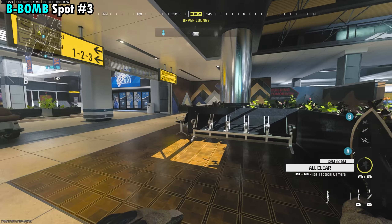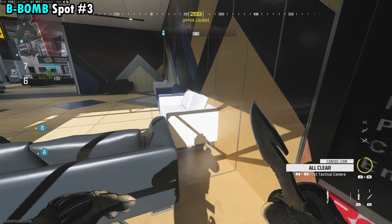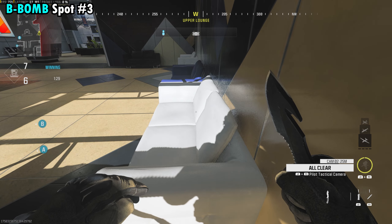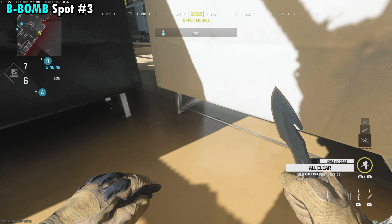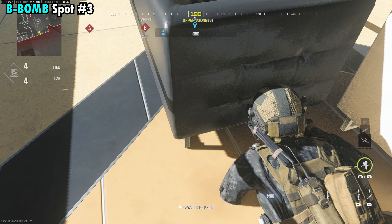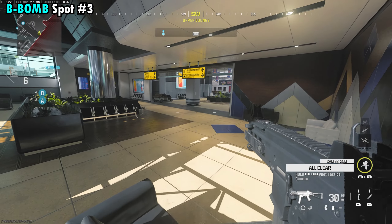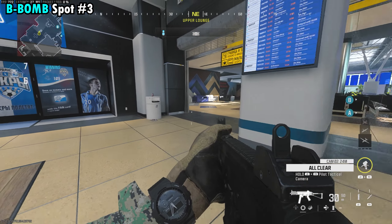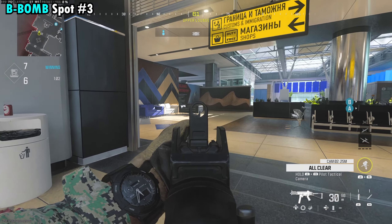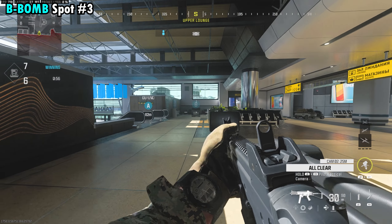Our third and final spot for B is going to be very similar to our last one. Go ahead and throw a camera down somewhere to watch the bomb. We're going to come over here by this little section of couches and lay in this little corner right here. What I recommend doing is facing the white couch, lay down, and then slowly turn to your left — that'll put your legs in the wall behind you and the top half of your body facing this couch. A really, really good hiding spot that generally isn't checked. The only thing you need to worry about is this little crack in between the couches — if somebody is looking extremely closely, they'll be able to see you, but the chances of somebody realizing there's a person in that little crack is going to be pretty low. Easy spot to lay down, and you're really close to the bomb so you can immediately pop up and run over to B to get the defuse.